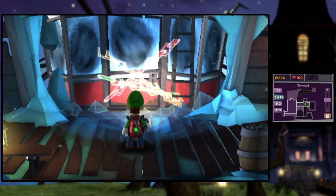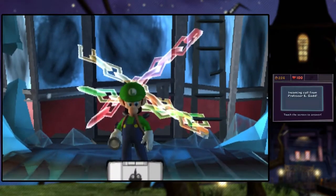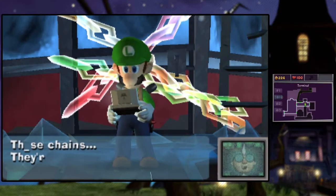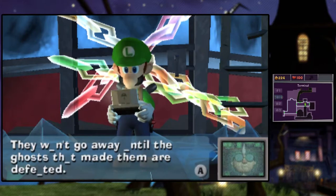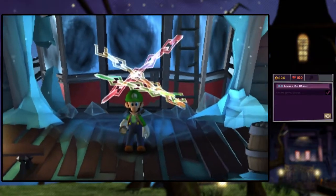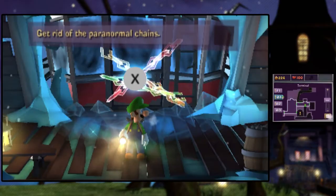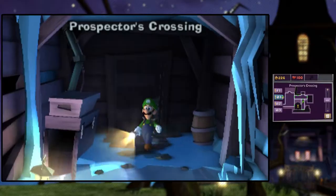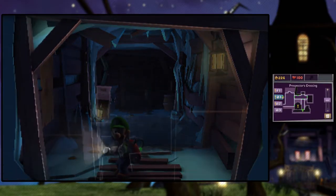Of course they're not just going to make it that easy for us — right when we thought they might. Yellow — Grime and Lealoo. Those chains — they won't go away until the ghosts that made them are defeated. Kind of expected that. So there's three chains — they're all going to be on different floors. One's on the first floor, one's on basement one, one's on basement two. Looks like the first one is actually going to be all the way down here, which isn't too far at all.